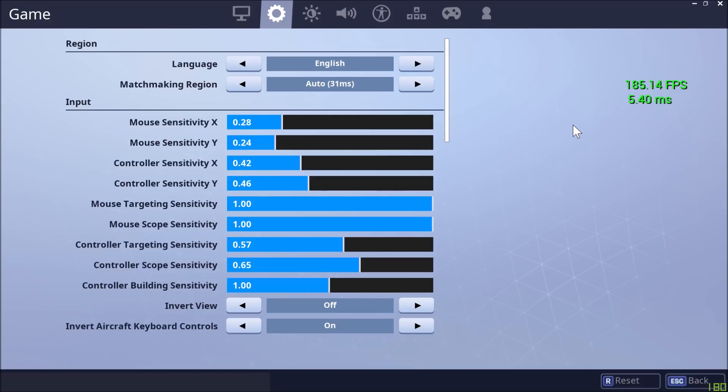Basically, ping is all about inputs — the time it takes for you to click the mouse or hit a button on your controller and actually have that action show up in game. That's basically ping. You want a really low ping, a really low millisecond count, in order for your actions to happen really quickly and not be lagging all over the place. My ping is 31 milliseconds, so it's pretty good.